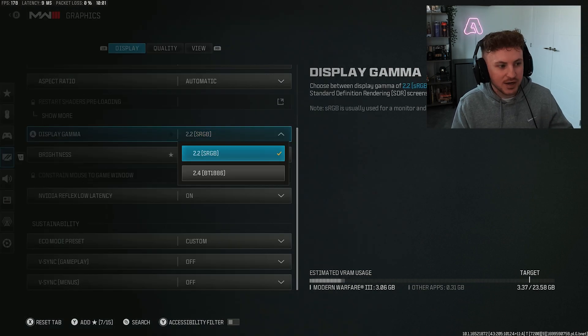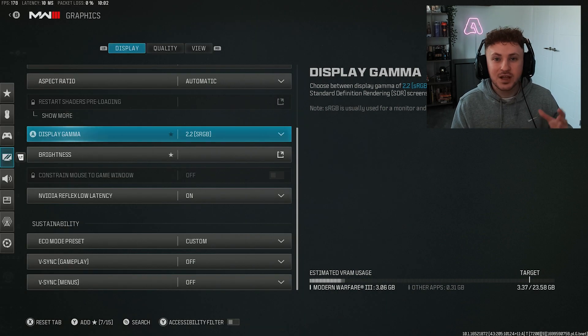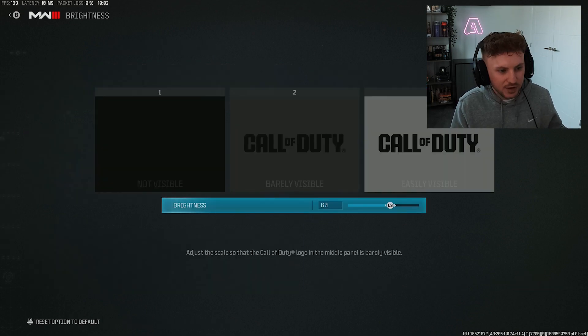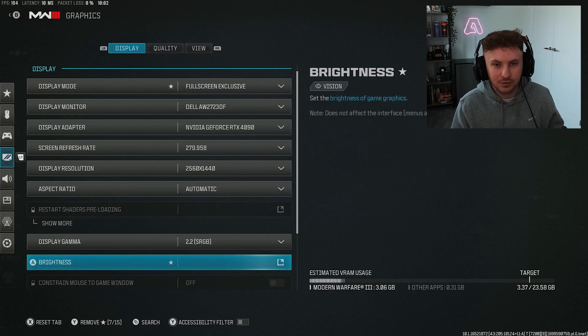Display gamma: if you're playing on a monitor set it to 2.2, if you're playing on a TV set it to 2.4. This is really important for the way the color settings are built across different resolutions. Brightness is preference — I like to go to around about 60. That makes things a tiny bit brighter than they probably should be, but I personally think this helps overall visibility in game.